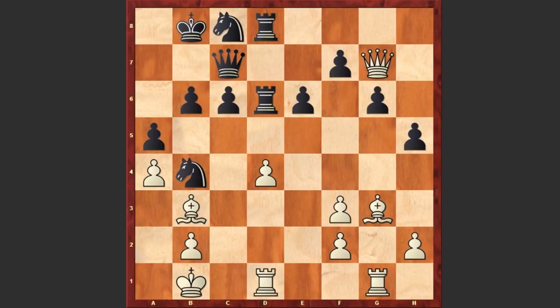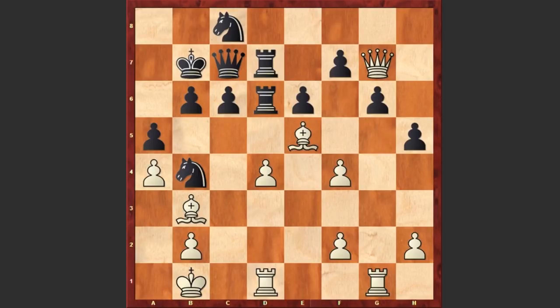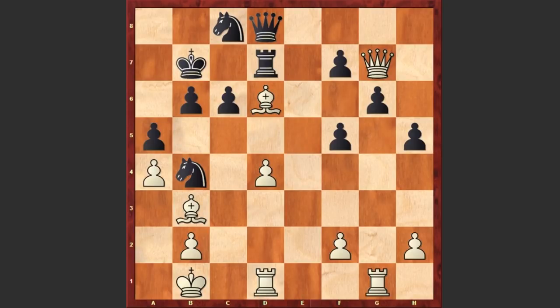b6, Rd1, Kb7, Be5, Rd7, f4. Actually black's position is very solid and going for a breakthrough is very difficult, but after Qd8, Shredder decided to play f5 — going for a pawn sacrifice. exf5, opening up the e-file. Now white will try to use that file and captures on d6. Nd6, f3 — controlling the e4 square, not allowing the knight to jump on e4.